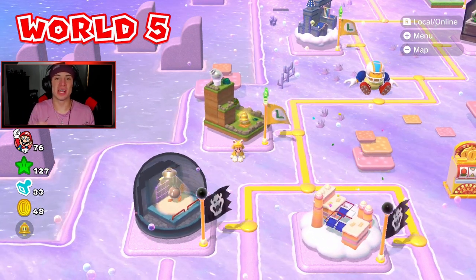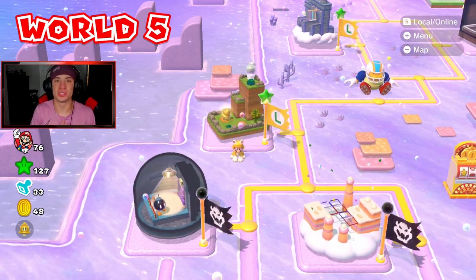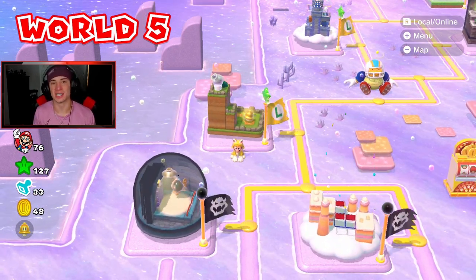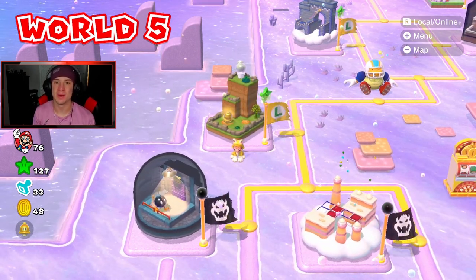What's going on YouTube, Jeans here bringing you guys part six of my playthrough on Super Mario 3D World for the Nintendo Switch. In the last episode we started World 5 and only completed half of it. In today's video we're gonna be fully completing it, 100%-ing it by collecting all the green stars, stamps, and getting the top of the flag poles.